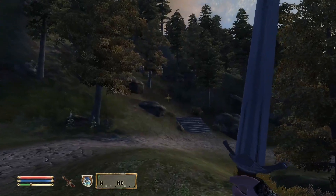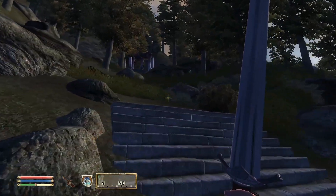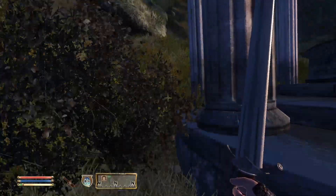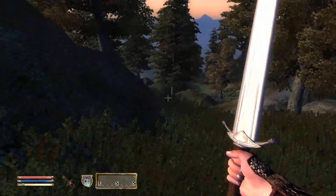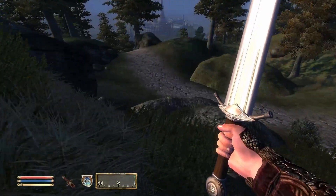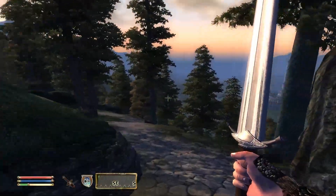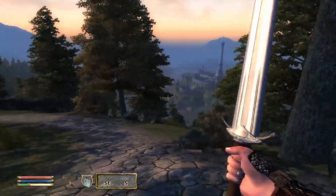We've got something up here — oh, this is a Way Shrine. That'll be important when we do Knights of the Nine, so you might want to take a mental note of what Way Shrine this is. I believe it's Akatosh — yeah, Way Shrine of Akatosh. It told us to pray at the Nine Shrines, which is part of the Knights of the Nine quest. You've got to go around the entire map and pray at these shrines in a pilgrimage of sorts. You can already tell Knights of the Nine is going to be a very religious quest line, but it's not bad — I remember enjoying it.